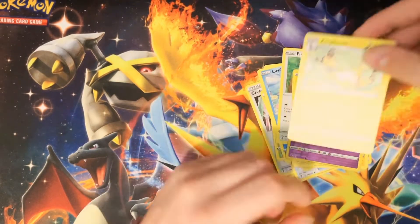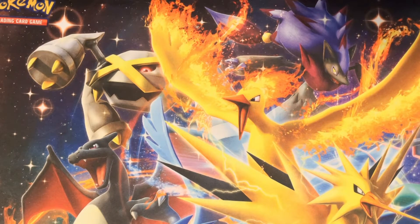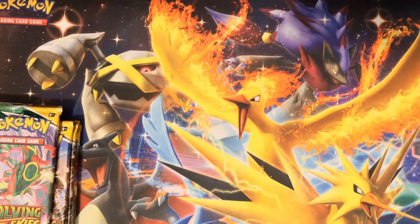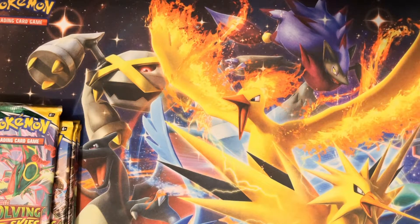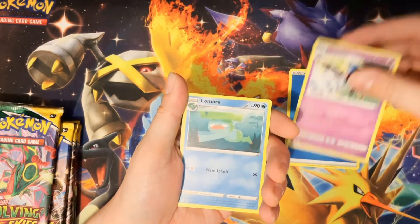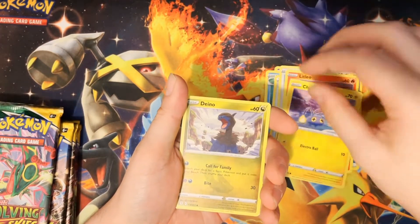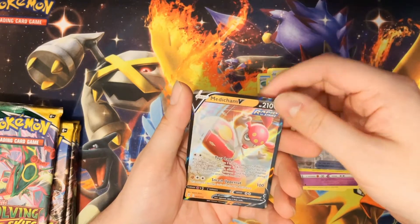I want to check if that Fletchling is different — oh no, it's the same one. That shows you how much I pay attention, because your boy over here is trying to get the crazy cards — the rainbow rares, the alt arts. Come on, alt art Rayquaza, that's what I want. I'm not calling it though because that's like a four hundred dollar card, so that's pretty unlikely.